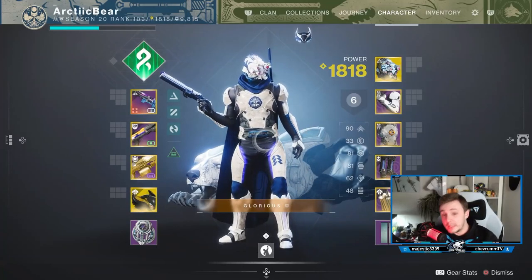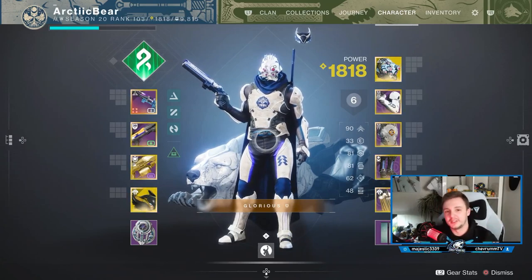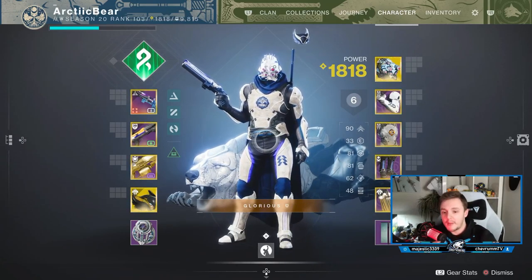Alright guys, Lightfall's been out for a little bit over a month now and I have not taken Strand off since I've gotten this subclass. I feel like I'm constantly learning new ways to perfect how I play with this and I've just really been enjoying it. So I want to show you guys how you can master Hunter Strand and make plays like this.